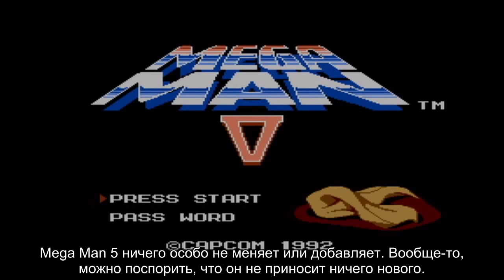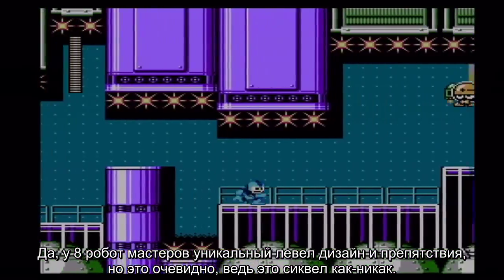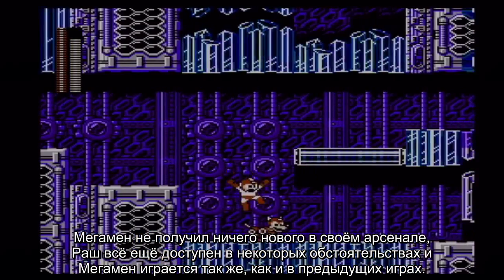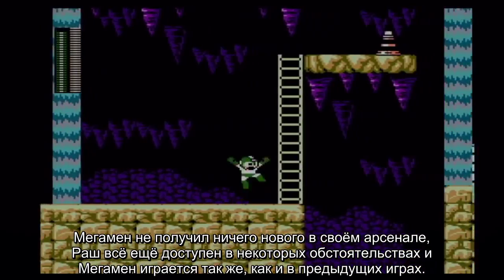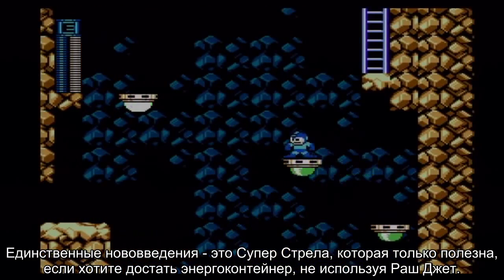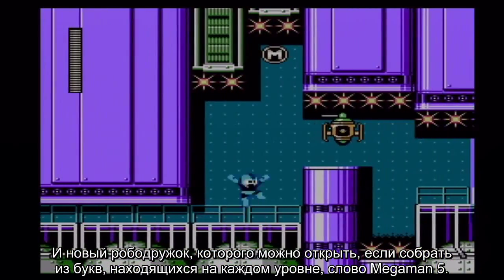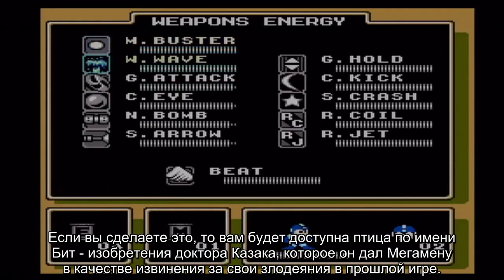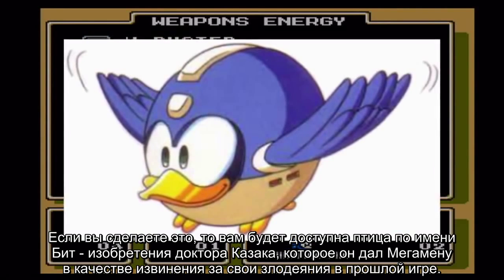Mega Man 5 really doesn't change or add a whole lot — one can argue that it doesn't do anything new at all. The 8 robot masters have their own level designs and challenges, but that's supposed to be a given. Mega Man doesn't have anything new in his arsenal, Rush is still available, and he works the same as in previous games. The only real new additions are the Super Arrow — which is only really useful for getting an energy tank — and the new robot buddy you can unlock by collecting letters that spell out 'Mega Man 5.' Once you do that, you gain access to Beat, an invention of Dr. Cossack that he gives to Mega Man as an apology for the previous game.